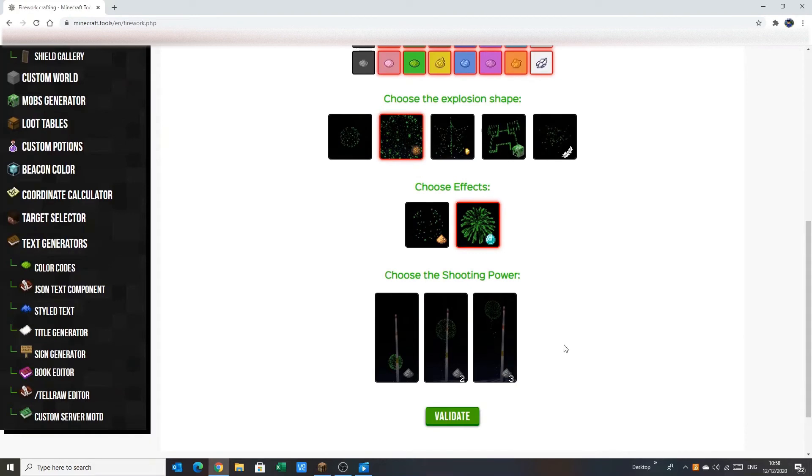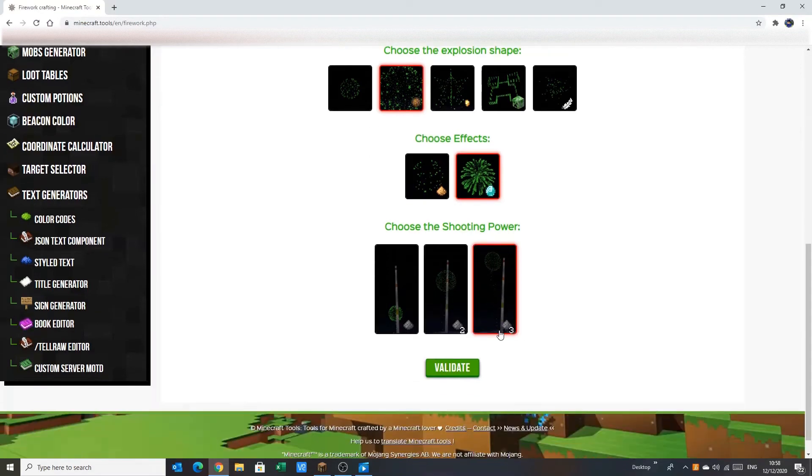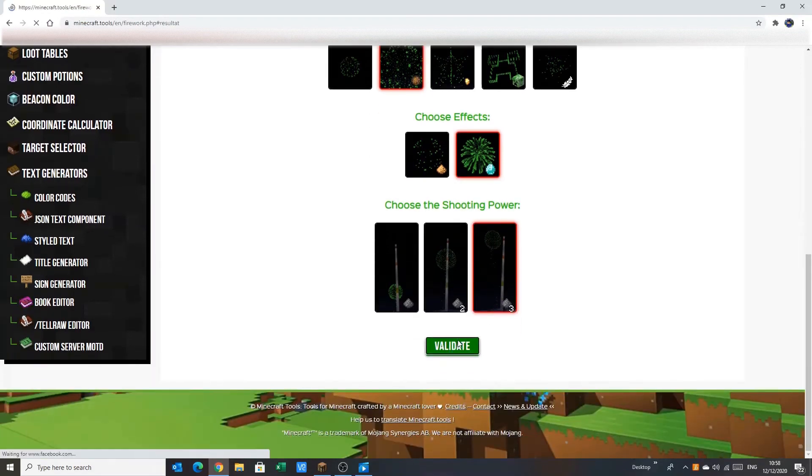Then this is the height your firework will go up to. If you pick this one, you put down your firework and it's going to go up a few blocks and explode — like that much. This one it explodes like twice the height, and this one's like three times. So click this one, then you're going to want to press Validate.